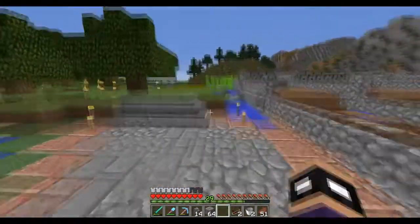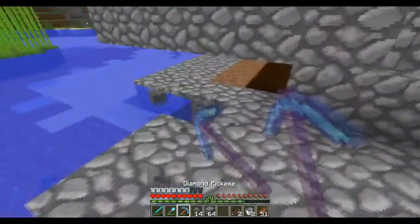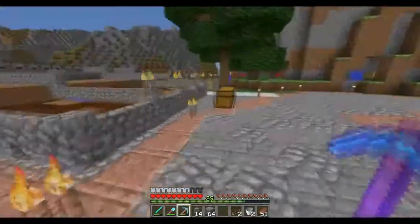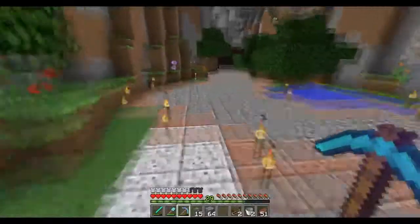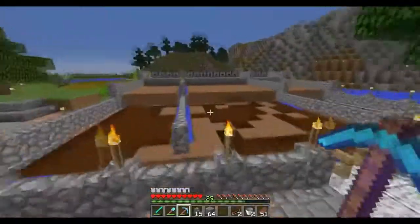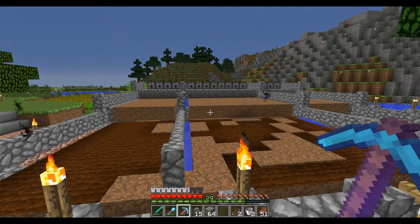Just going to have to torch up this place so no mobs spawn inside it. But as you guys can see, this was a nice little challenge for me because I hate redstone mechanisms. Hopefully you guys enjoyed today's episode. If you guys enjoyed it, if you guys learned something, make sure you guys like, comment, and subscribe as always. And once again, this is D-Field with an automatic wheat farm — and we will see you guys later.